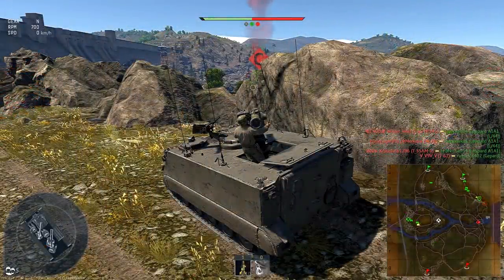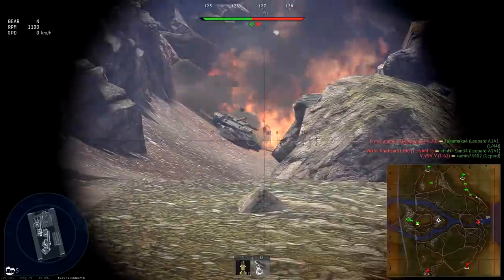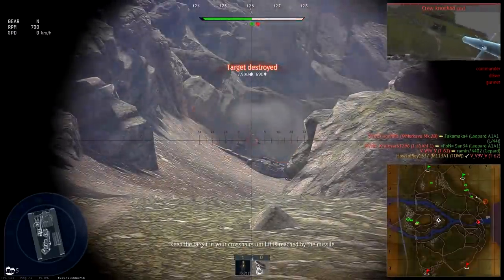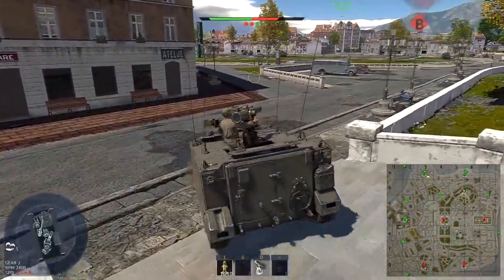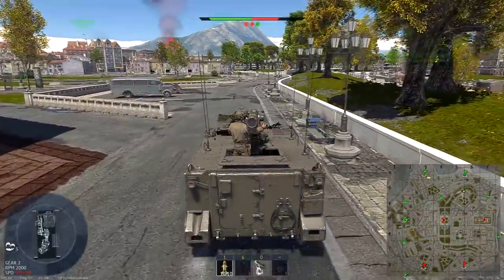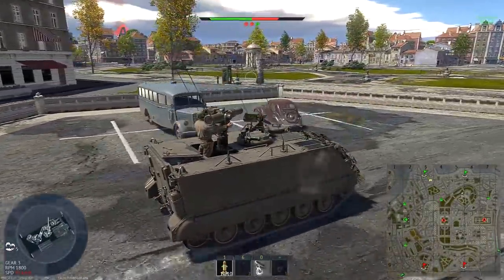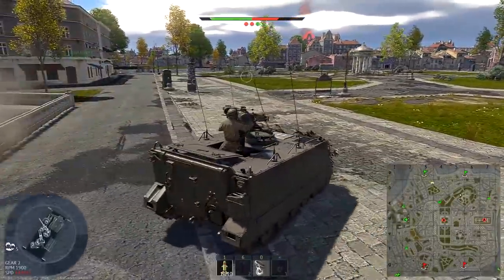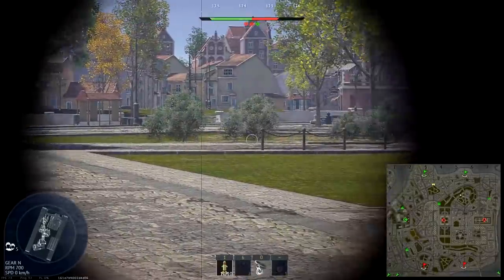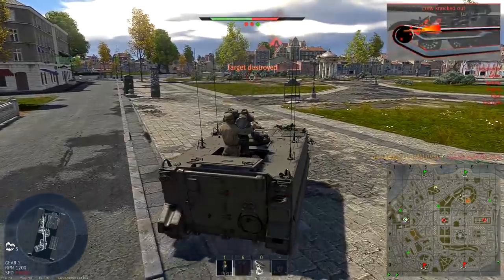Limited horizontal guidance will also become a bigger problem in close engagements. The launcher is directed towards the vehicle's front and can rotate 45 degrees to each side — that's a wide enough angle to be comfortable, since opponents rarely pop up right behind you. But in those rare cases when you are flanked and your engine is disabled, be aware that your vehicle's expiration date is very close.